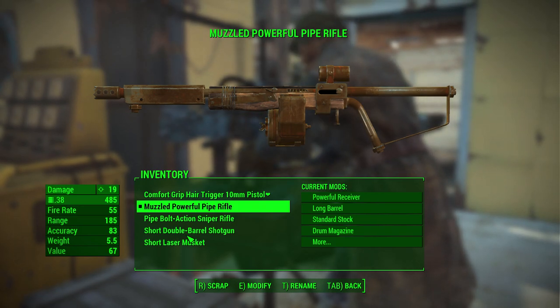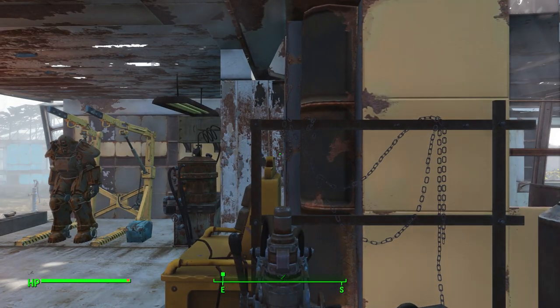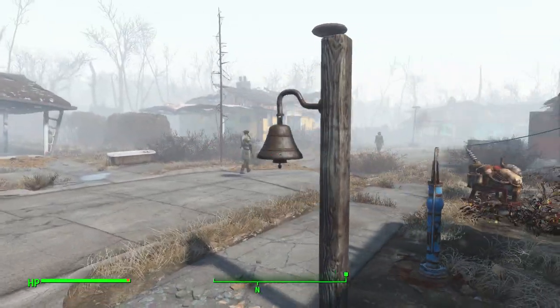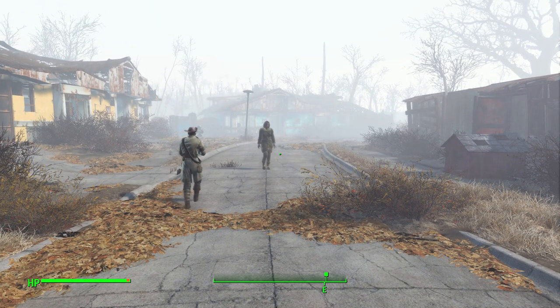What we're left with is: powerful receiver, long barrel, standard stock, drum mag, reflex sight, and a muzzle break — for a muzzled powerful pipe rifle. Pretty dope actually. So let's get out of here and go shoot something.